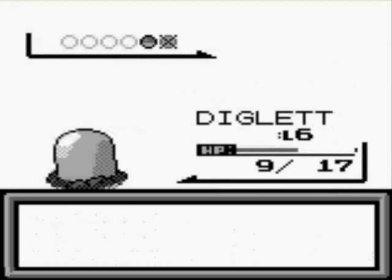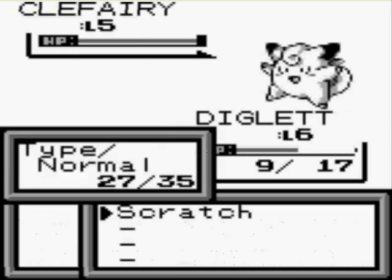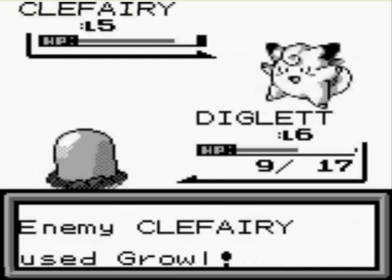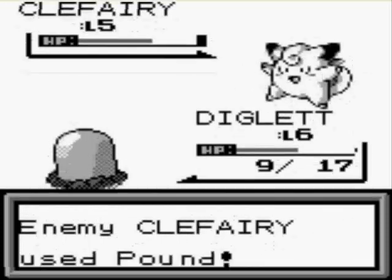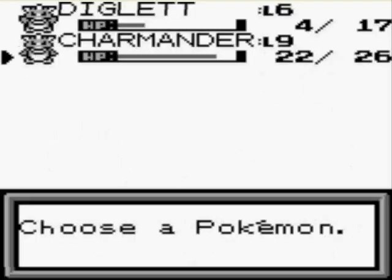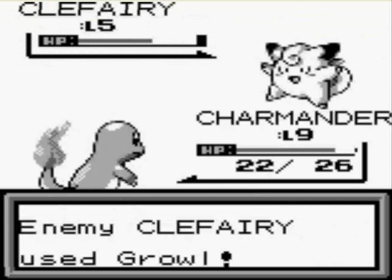We get another level up. Next, a Clefairy. I'm going to leave Diglett out and let it do a little bit of damage, hoping I'm actually going to be able to kill it — hoping it just keeps using Growl or keeps missing. One more hit like that and I didn't feel like healing again. I don't want to use all my potions, so I'll send up Charmander to get some experience.